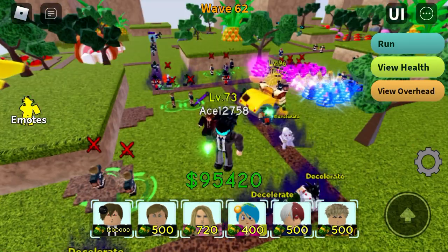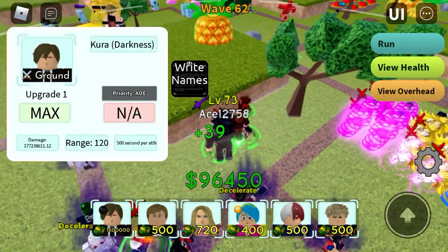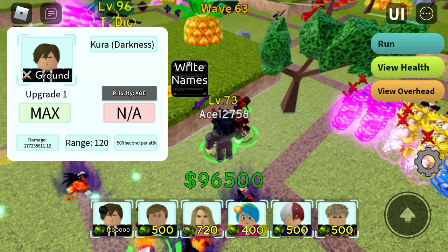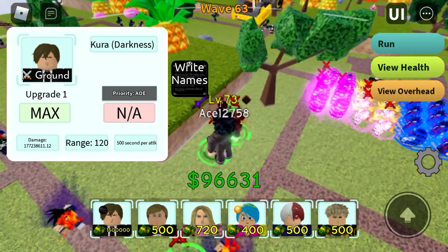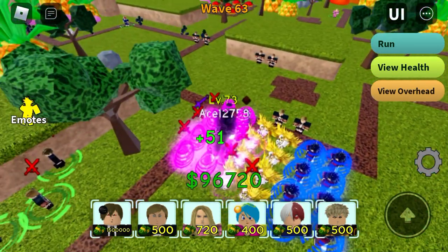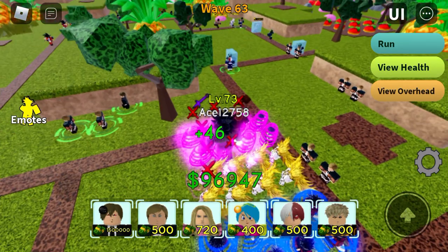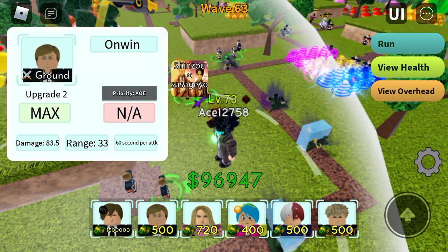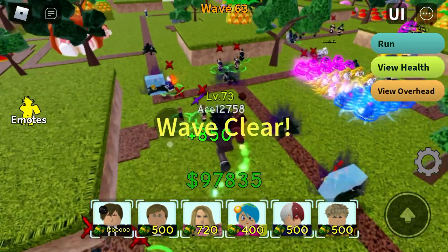Alright, let me just go click this ability. Alright, it's now good. Wait, actually — if they can kill these units I won't have to use it. Looks like I'm going to have to use it.